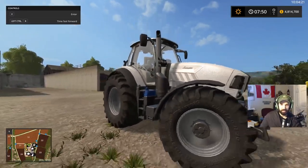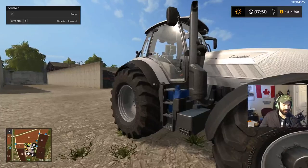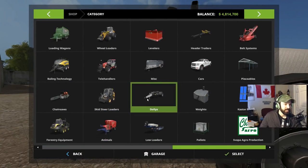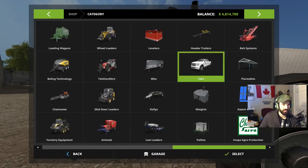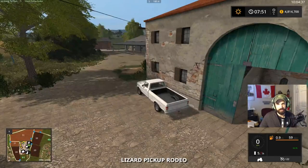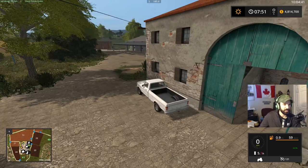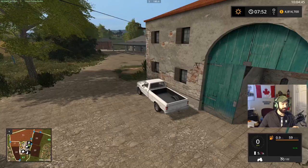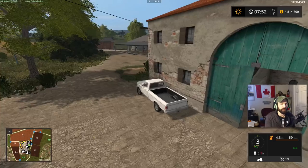I figured it would be fitting to have a Lamborghini to start us off with, so here we are with a Lamborghini tractor. I actually looked for Lamborghini cars to see what I could find, but I didn't find anything in my hasty search. We actually have a truck - we'll use the old truck to take a look around this little area here to see what's what, because I have not been around this map at all, and it looks like quite a nice map actually.